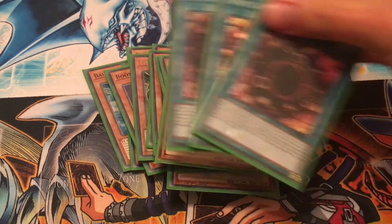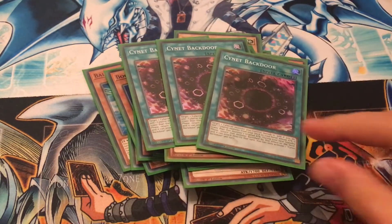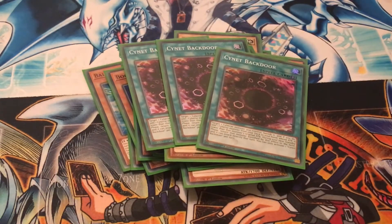Moving on to the spell cards. Play three copies of Cyanet Backdoor: target one monster you control, banish it, and if you do, add one Cyverse monster from your deck to your hand whose attack is lower than that monster's original attack. Then during your next standby phase, the banished monster comes back and it can attack your opponent directly.